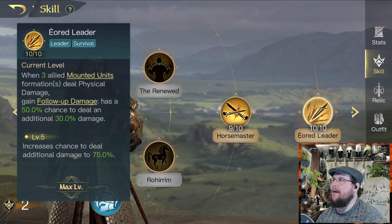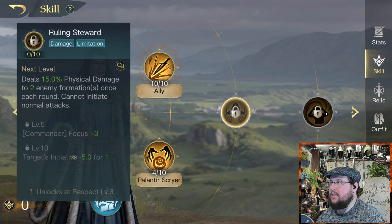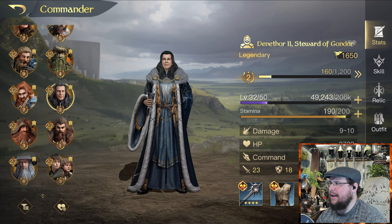We have a leader tag — this is a new one. Leader increases the damage dealt by allied troop soldiers. So now we have five different ones, which is kind of cool.